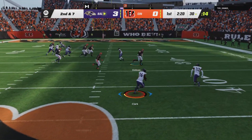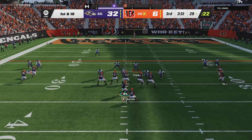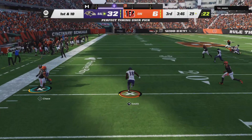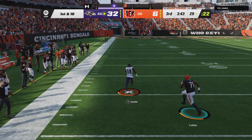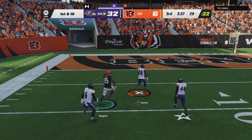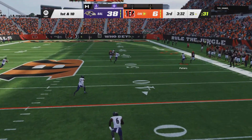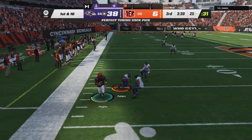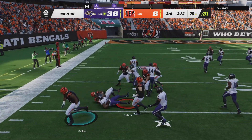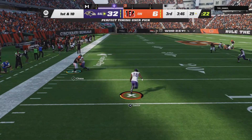Y'all can either control the middle linebacker or the safety. A lot of times people are going to try to do short passes or deep posts on this, so that's why you control the middle linebacker. With this play, y'all want to go ahead and click Defend Medium Pass. Defend medium pass with this defense if y'all want to run it. Or if you already have a strong defense like the Eagles defense, just go ahead and defend one of the runs — defend inside or outside run.